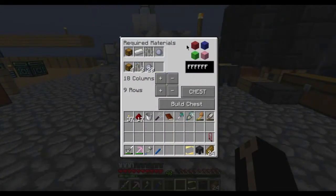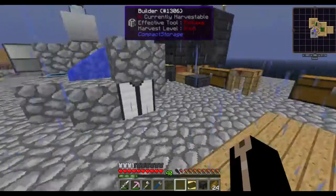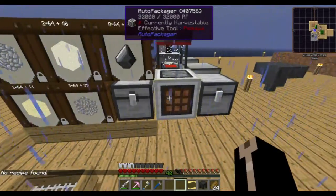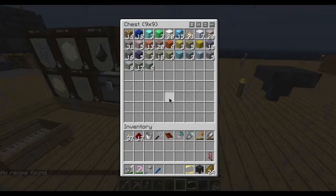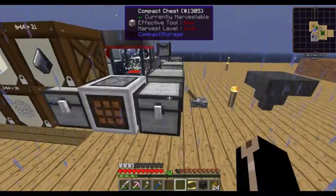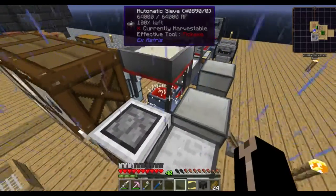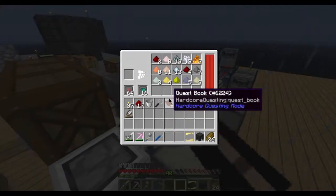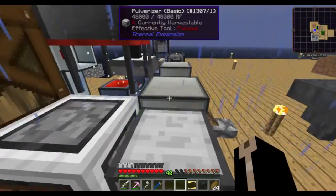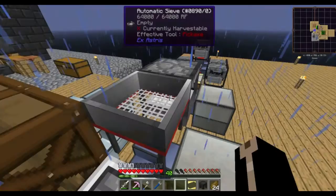I built a couple new chests. I don't know if I ever showed you this — this is the chest building thing and you choose how many columns and rows you want. This is an 18 by 9, 18 wide, 9 deep — that's a big ass chest, that's like 162 slots. It's pretty much done an entire stack already, so I'm getting plenty of redstone and stuff out of it. It just took a little bit of time and patience to build up the supplies to then upgrade with.